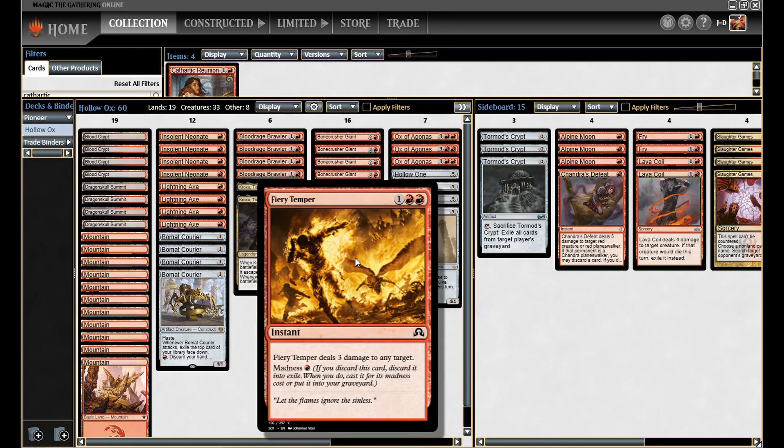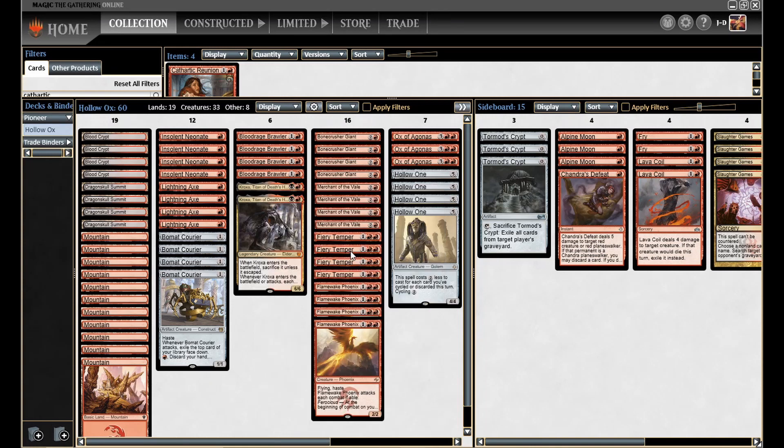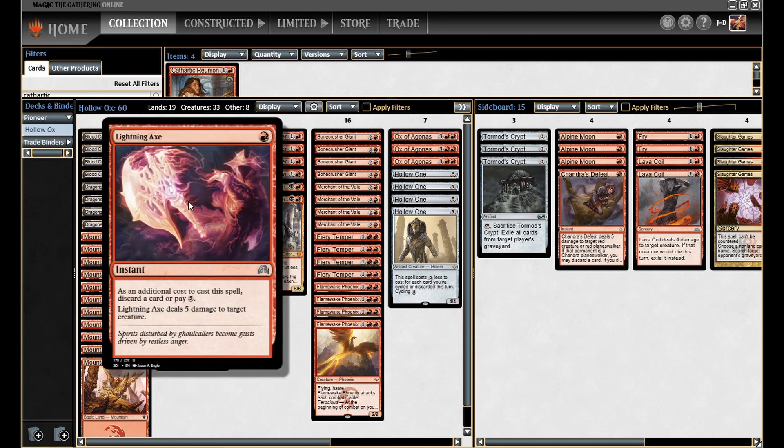Fiery Temper — a 3-mana Lightning Bolt is not that good, but when you pay the Madness cost it becomes an actual Lightning Bolt: 3 damage to any target for just 1 red. Pretty solid in this deck as additional removal. Lightning Axe I already mentioned — 5 damage to a creature takes care of most things, so Lightning Axe is pretty solid.